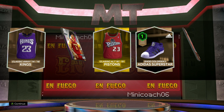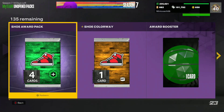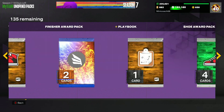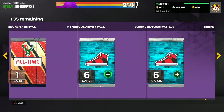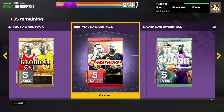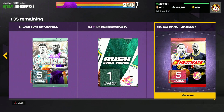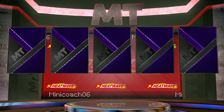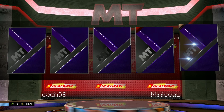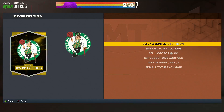We get two amethysts — Paul George and Jared Allen. Not a great start at all. This is looking like one of my worst promo pack openings unless we get a big hit. Going with the heat wave pack — the unauctionable one — hoping for something good. But our pack luck has just been terrible and we get another ruby: Moses Moody.